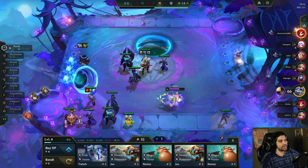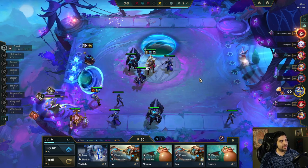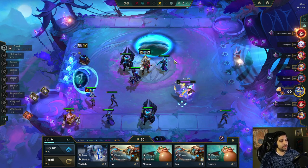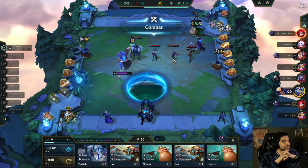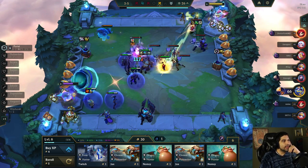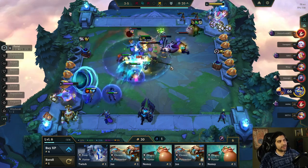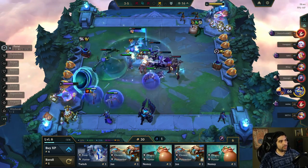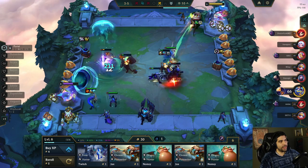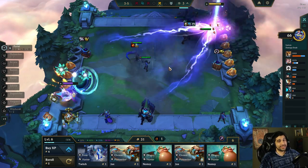Keep finding all these Hecarims - it's so frustrating because I don't need him at all. Another Ezreal - sell that guy. Maybe I shouldn't have done that. I want to put this guy in to make myself a little bit stronger, but I can't yet. Ezreal is pretty good though - he's not a bad unit at all, he just doesn't have anything going for him yet, no blaster, no nothing. Oh, we might beat this guy! Finally! Our luck's turning around it seems.